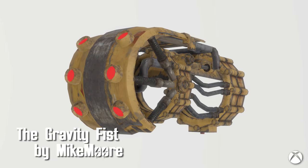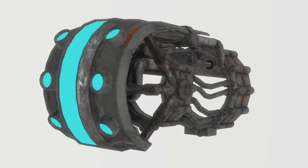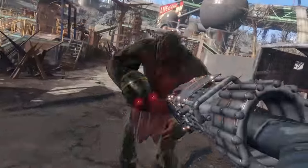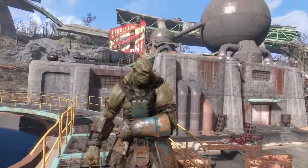The Gravity Fist, a heavy unarmed energy weapon by Mike Moore. Breaking things up quite literally, this weapon is a beautiful work of art with a very nice amount of mods. Paint your weapon with your choice of black, white, or yellow. Three housing mods allow for increased damage, and also mods to change ammunition used between fusion cells, cores, or plasma cartridges.